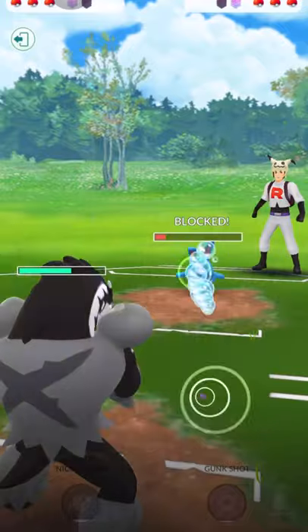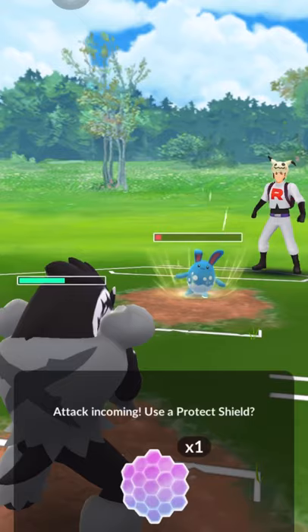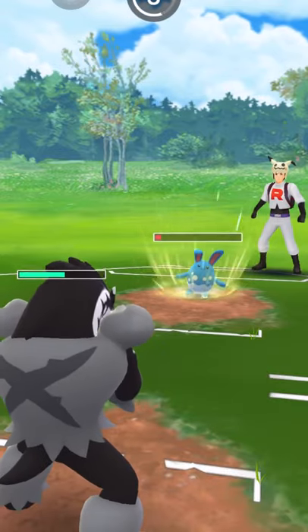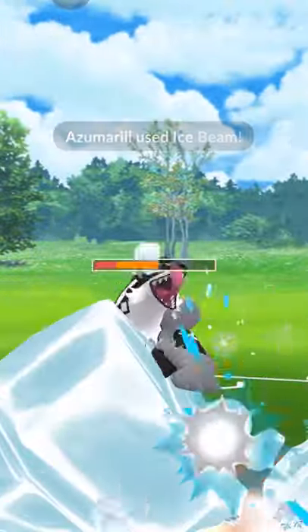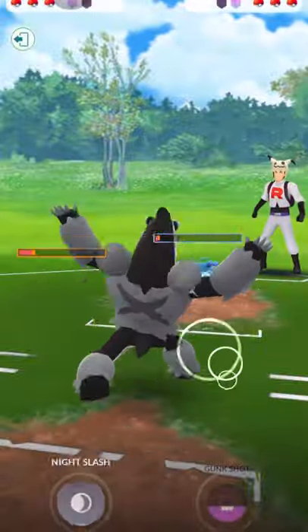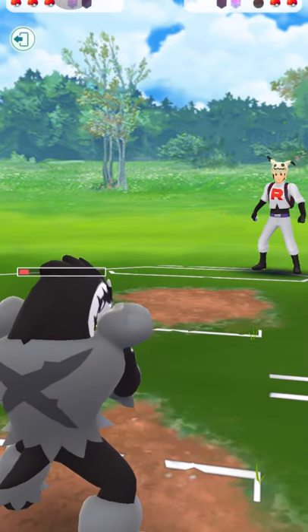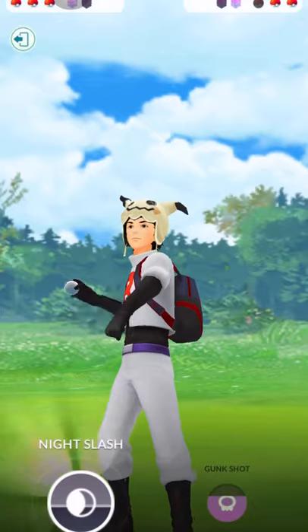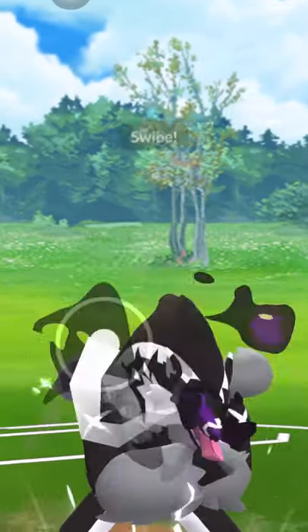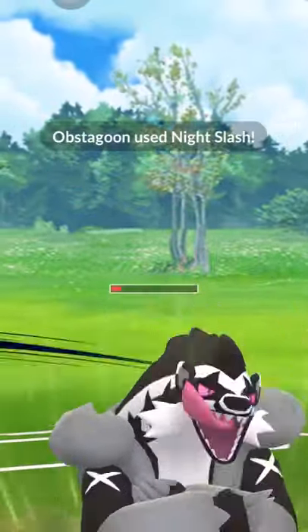I think they actually shielded. Guess the opponent doesn't know how many charge moves it takes to charge up for a Gunk Shot. Right now I'll just go for a straight-up farm down for energy for the next Pokemon. When Obstagoon is full of energy it's actually very strong — very high attack. I'll chip away at Stunfisk with Night Slash, which is very spammy. Counter is super effective against Stunfisk, and once Night Slash goes through and gets the attack buff, that counter damage is gonna take down the Stunfisk.